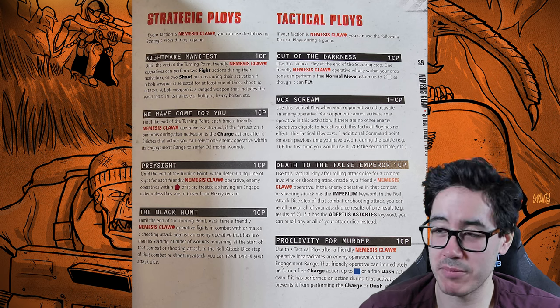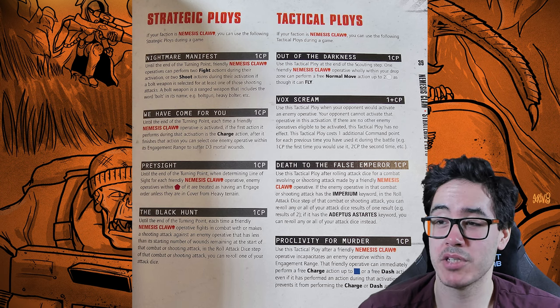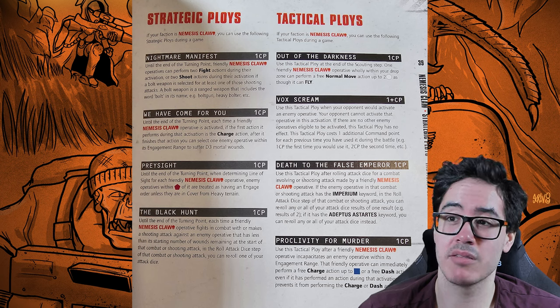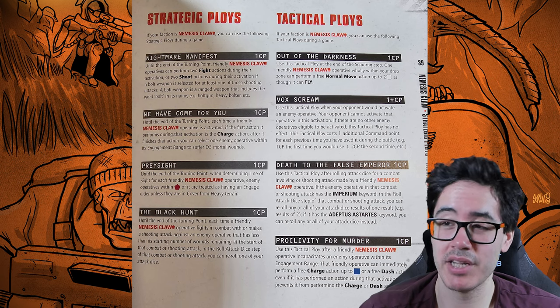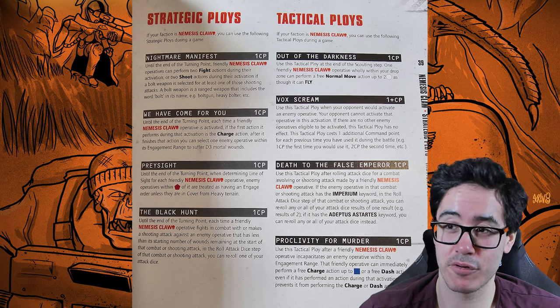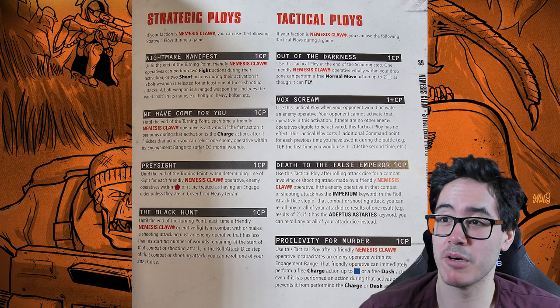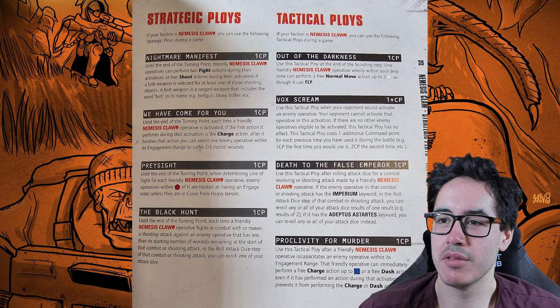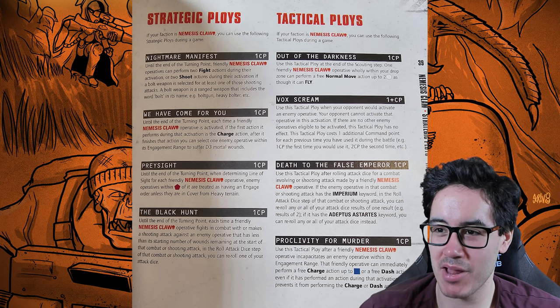For tactical ploys, Out of the Darkness costs one CP: use this at the end of the scouting step. One friendly operative wholly within your drop zone can perform a free normal move of up to two white as if they can fly. Because this is before the game begins, you can spend this up to three times — effectively moving three operatives four inches up the board, which is great for applying pressure right away.